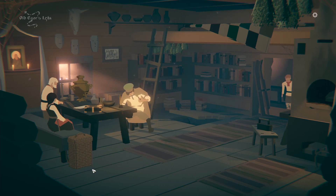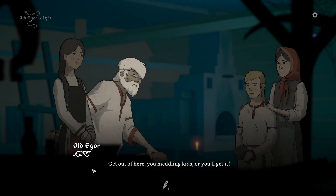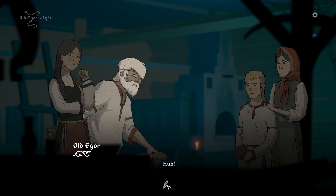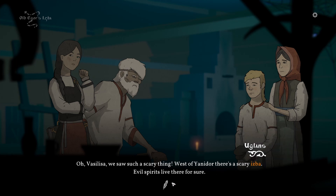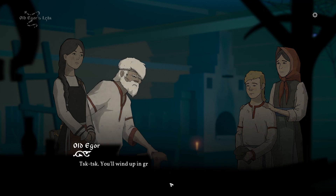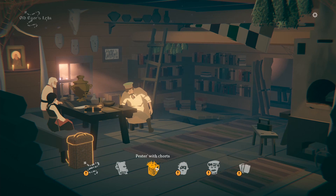Let's see the other visitor. Get out of here, you meddling kids, or you'll get it! Igor's not happy. If you guys want to see the actual card game played out, drop a comment down below. Run, he saw us! Maybe they're here on business. Vasilisa, we saw such a scary thing — west of Yenidor there's a scary isba. Evil spirits live there for sure. They say there used to be a party every day, but now it stands silent as the grave. Well, you'll wind up in graves yourselves if you go wandering like that. Let's go talk to old Igor.